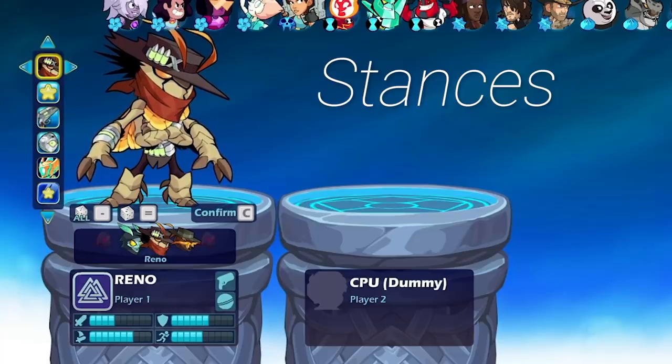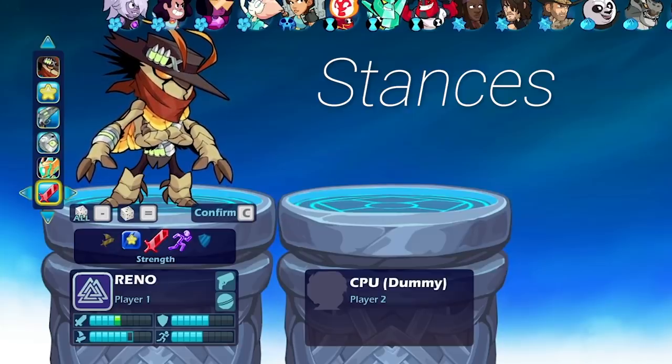His default stance has four strength, seven dex, six defense, and five speed. Strength stance takes away from dex, so you can have five strength, which is probably the stance I'll be using. Speed stance takes away from strength and adds one to speed — I don't know if I would use it, but it's pretty well rounded other than the low strength.